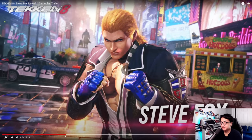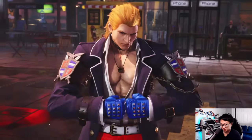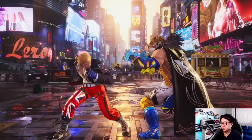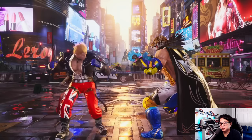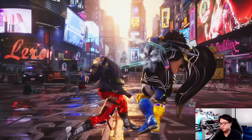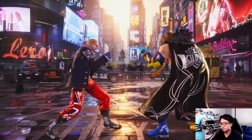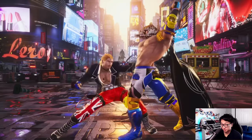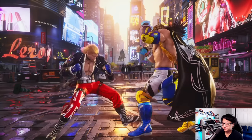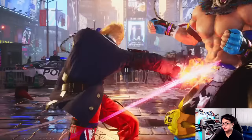Pretty excited for this one, actually. The first move is a new homing right hook high. I think we see it later in the trailer and it does a knockdown — I can't tell if it's a launch or a knockdown. Then he has enough frames to down forward 2 here and counter hit it. Down forward 2 being 16 frames, unless it's changed. So this high must be plus, because that King back 1 is losing to the 16-frame down forward 2.